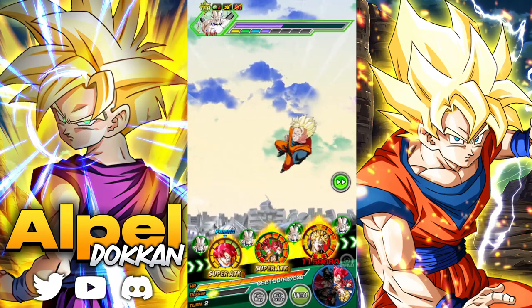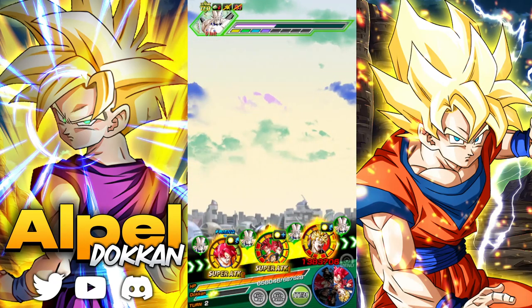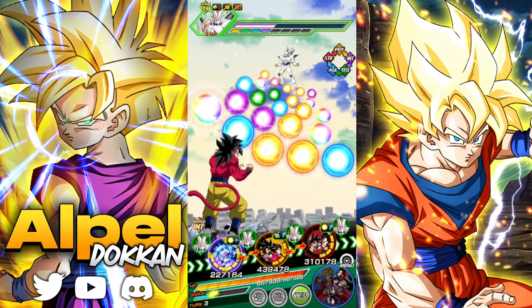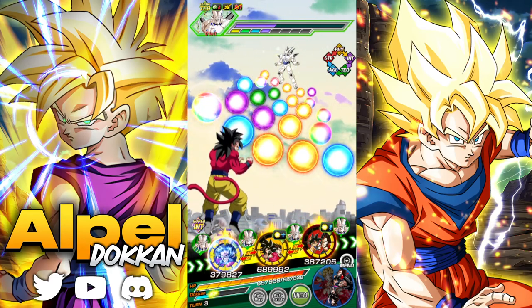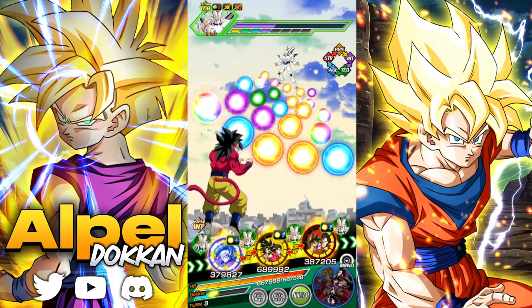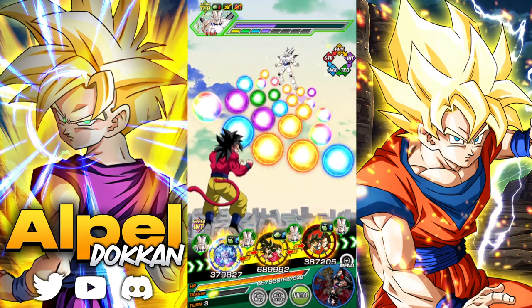Future Gohan is only here to be a tank and give us that domain so we can do more damage in this scene, because the type effectiveness and additional super attacks are not enough for me — I want to deal more damage. The GT duo is here as well. We do get to see a beautiful animation here, not a seventh-year animation but still a very very good animation. Let's go.